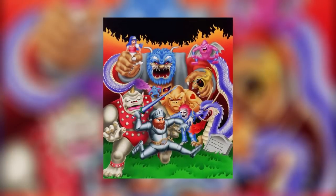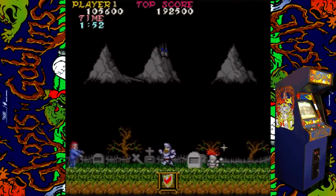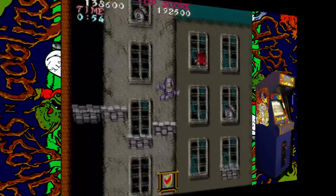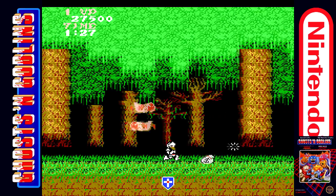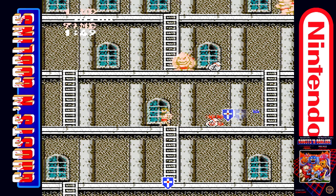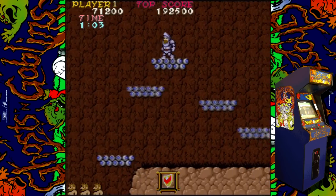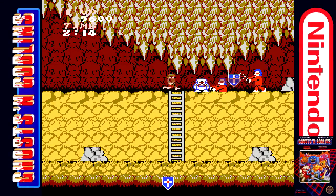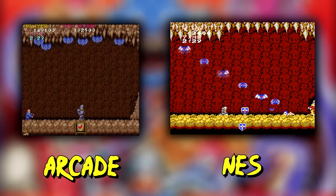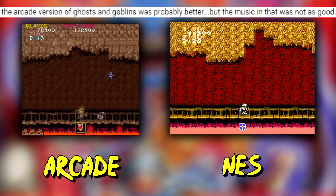As most of you probably already know, Ghosts and Goblins can only be beaten on the second go-round. So while we check out this montage of the second quest, let's compare the music in the game. While the tunes are the same in both versions minus any boss themes in the NES one, I feel the arcade's sound chip packs a bit more of a punch than its 8-bit counterpart. But hey, you be the judge.